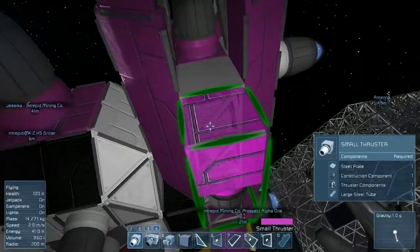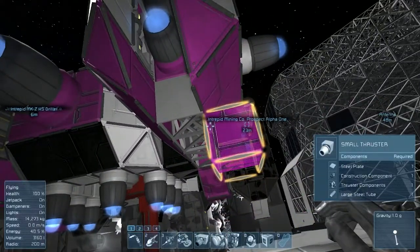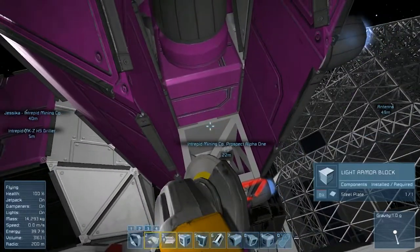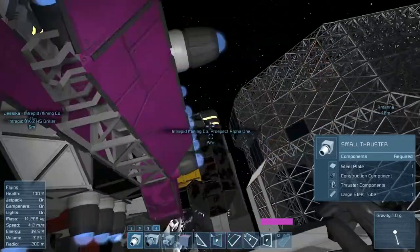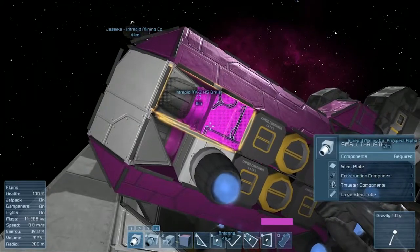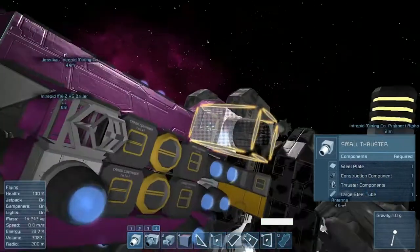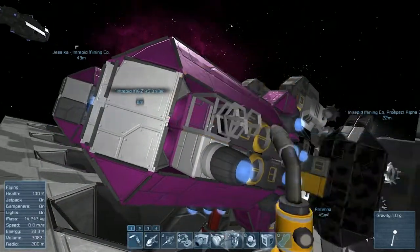Let's go ahead and put our thruster on as well. I think I put a block where the thruster is supposed to go, so we'll have to tear that one out — no big deal — and then put in our thruster. Boom, simple as that. Then we'll change the color on this one and weld all this stuff together.